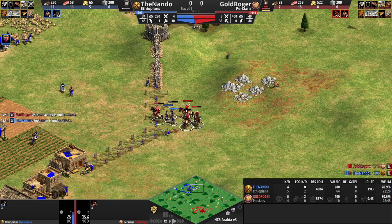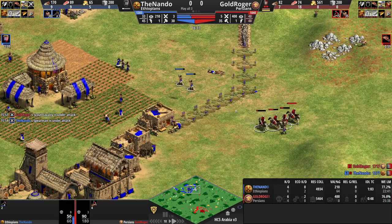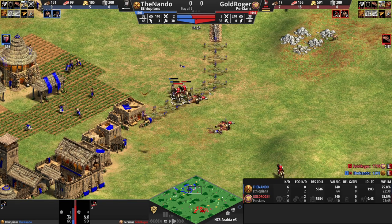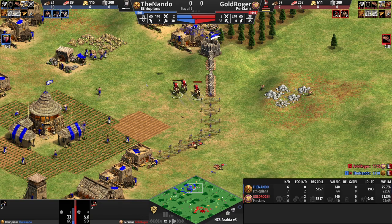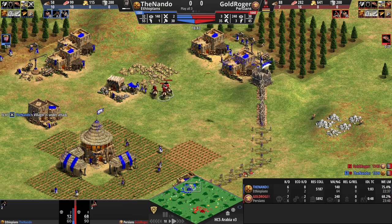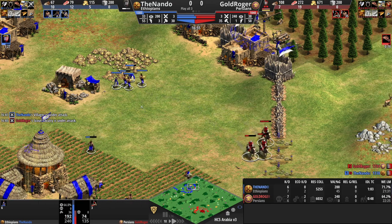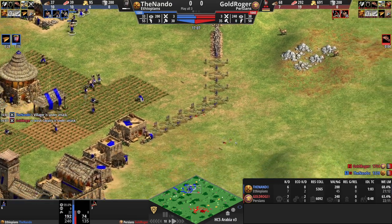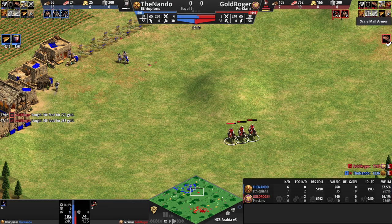My archers are in a bad position and this can mean a lot of damage — I'm already behind in villagers. If those scouts keep getting villager kills, I'll be in a rough position. Both villagers escape, but this is causing idle time and making my economy less balanced. I fight back with villagers, retreating the low-HP ones. That's something lower elo players sometimes forget — villagers can be very useful against this kind of pressure. When there's no bloodlines, no scale barding armor, no forging, villagers can actually do a great job against scout pressure.